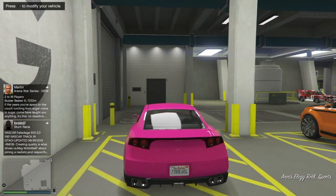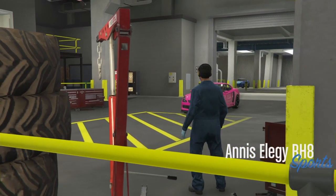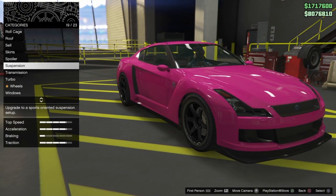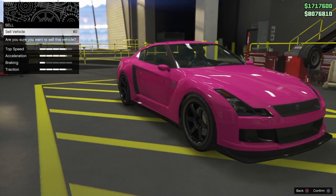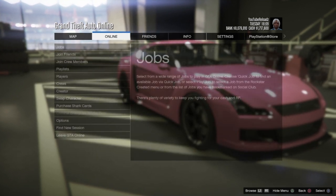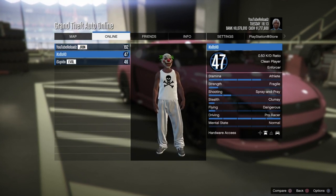Get inside the car — it doesn't matter where it is — and press modify. Once you're in the modify screen, go down to sell and press it once. Then press options and you're going to want to join your friend, who will be in a Titan of a Job — he's going to be in the screen where it shows all the guns and stuff, but he's not going to start it completely.